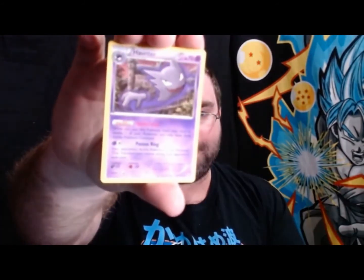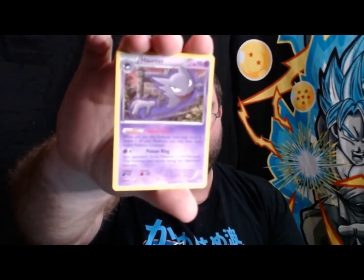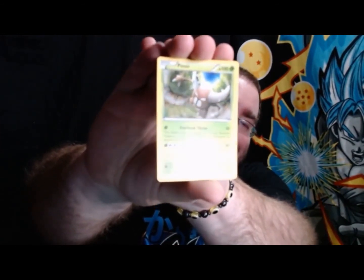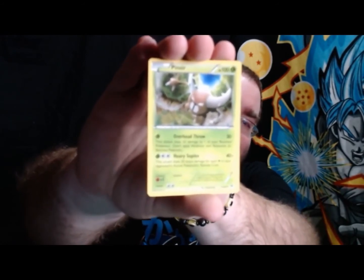Remoraid, Hoothoot, a newer Pikachu — very, very nice looking Pikachu card. Remoraid, Piplup, Haunter, a newer Haunter, Snover, Snubbull. One of my all-time favorite Pokemon — Pinsir! I wish it was a foil, that way I could feel like I at least somewhat got that card back, but this isn't the original version. Pinsir, if only you were a foil, I'd be so happy.